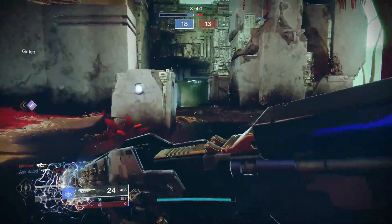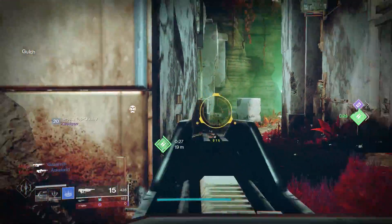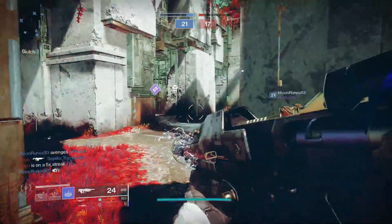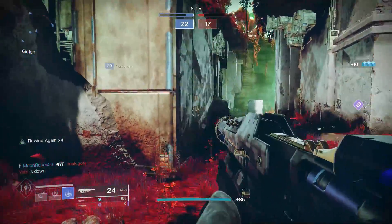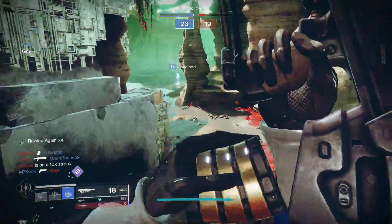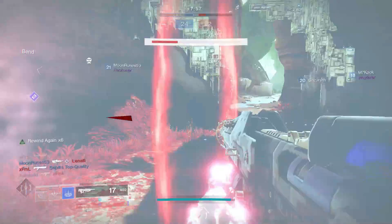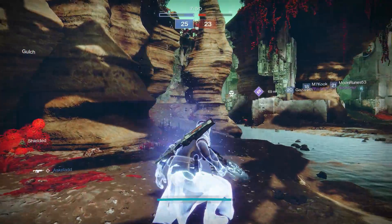The first grenade you get with Shadebinder — I didn't like it. It's more of a PvE grenade because it summons an icefall in front of you, but if anyone touches it they get frozen. The other one is a big blizzard grenade — doesn't freeze instantly. The one I'm using is, in my opinion, the best one. If you miss, it will track you, and if you're close to it, it freezes you. If you get hit instantly, it freezes you. It's like an auto-bot grenade — it seeks targets.